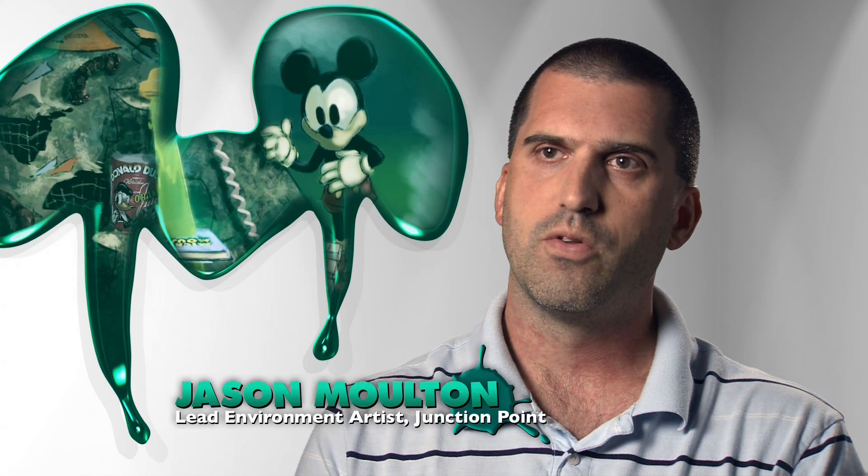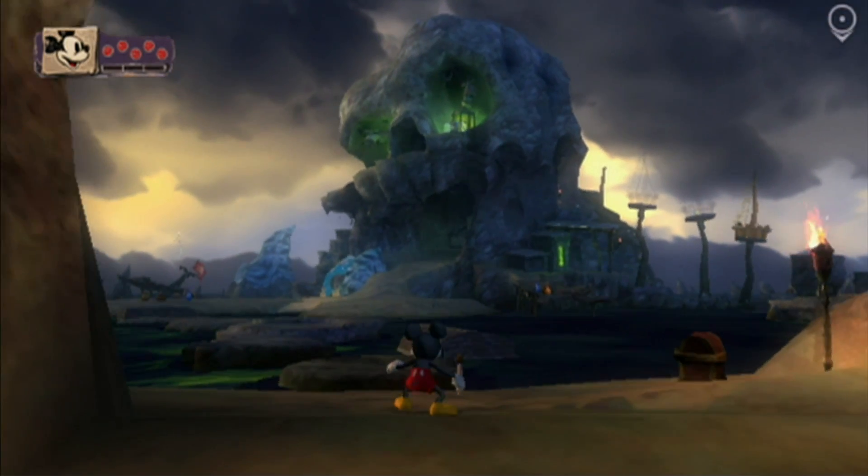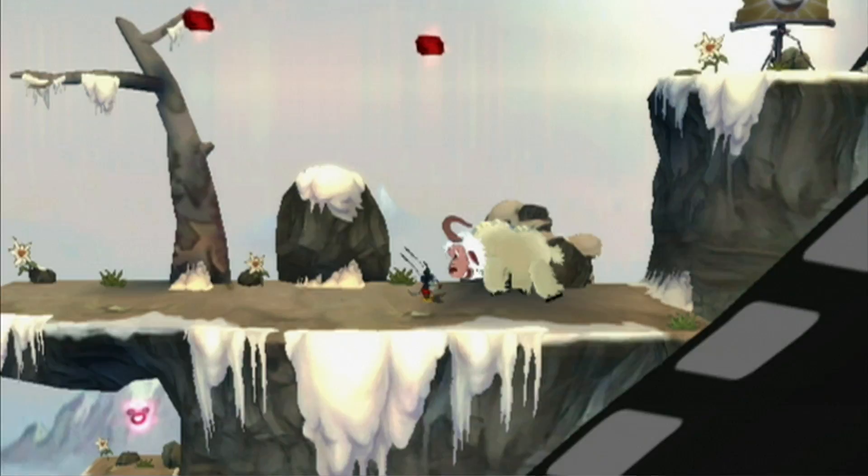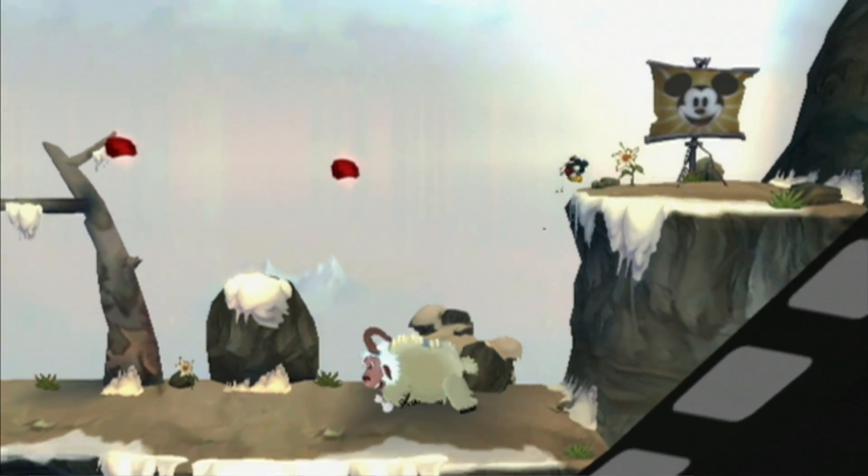I want players to feel like they're in Steamboat Willie and in Lonesome Ghosts and in Clock Cleaners. The 3D zones in Disney Epic Mickey are the bigger spaces, the more wide open spaces. And the 2D transition levels basically connect those 3D spaces, so they're meant to be a little bit of a whimsical breather.